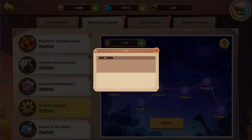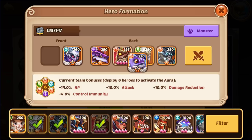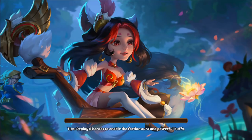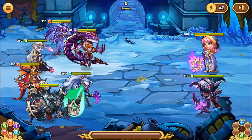Let's go ahead and go into his Broken Spaces and see what we can do. I think we're going to use the Cruz as our last hero. Once again, you have no attack runes, so it's going to be a little bit rough.